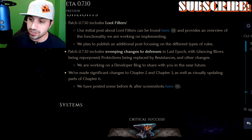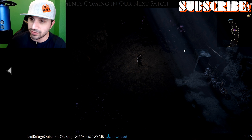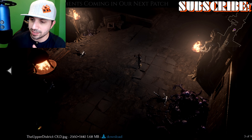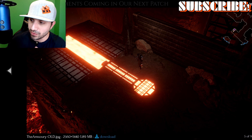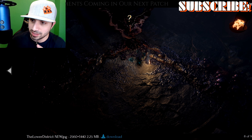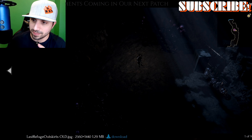We've made significant changes to chapter two and chapter three, as well as visually updating parts of chapter six. They've posted some before and after screenshots, and I have those right now. Going through them quickly: outskirts before and after, upper district before and after, armory before and after, lower district before and after. It looks so much better. Visual improvements are coming to the game.